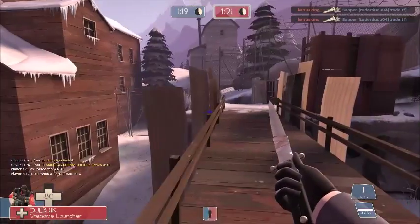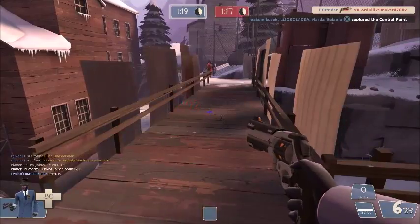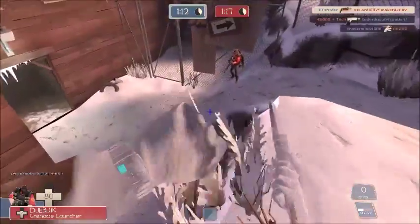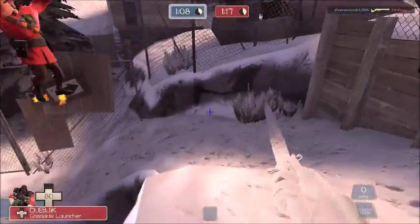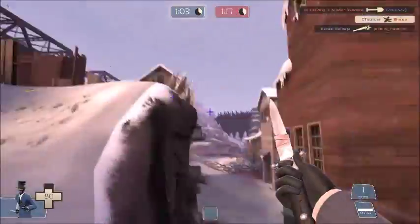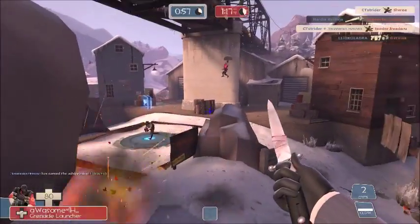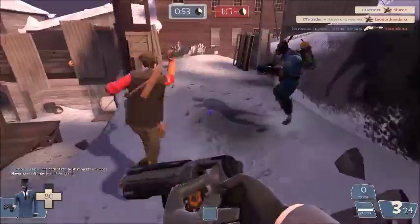I'm going back up here checking for more snipers or anyone I can backstab. I killed that sniper who was waiting for health with the crit I got from the backstab I had earlier, because I saw he had less than full health, so I knew I could kill him with one shot. This guy had low health too, so I got a backstab on him. And I killed that sniper who was in that typical sniper spot on this map.